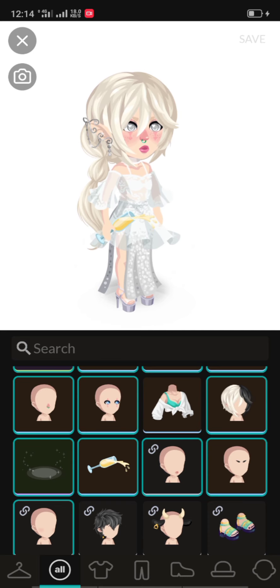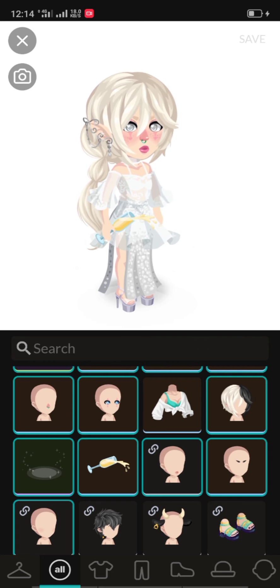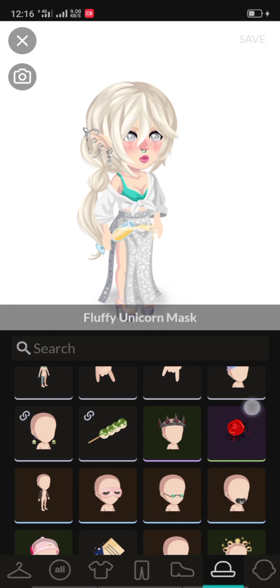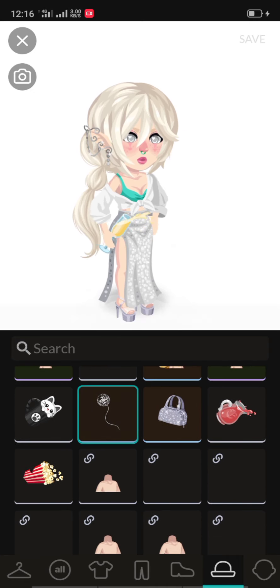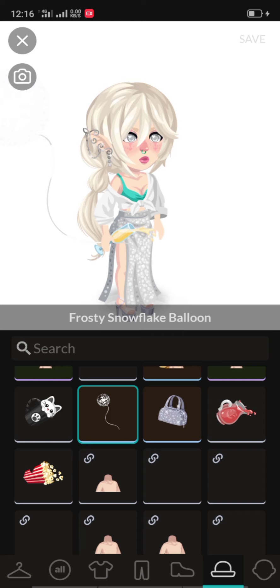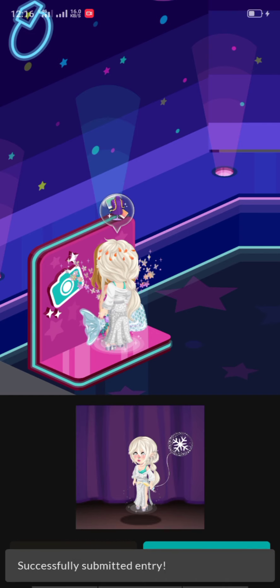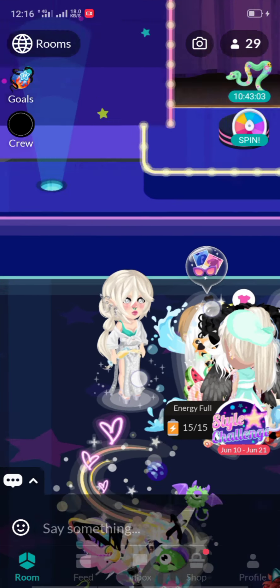You can change everything you want — you must make your avatar or character look more expensive, more cute, and just make everything look really good. Okay, you can submit your look. That's successful!